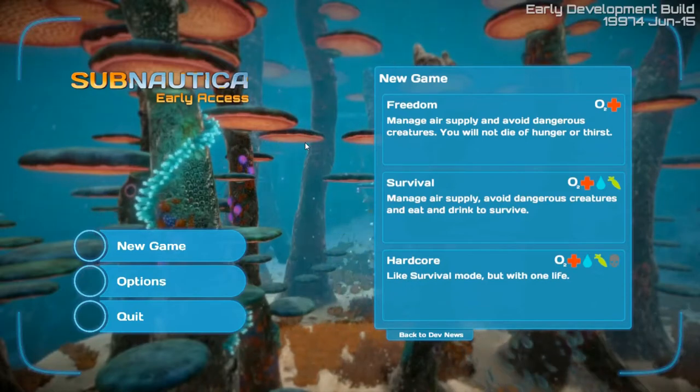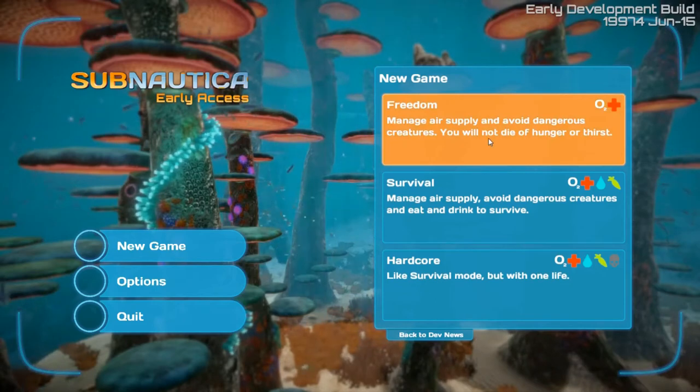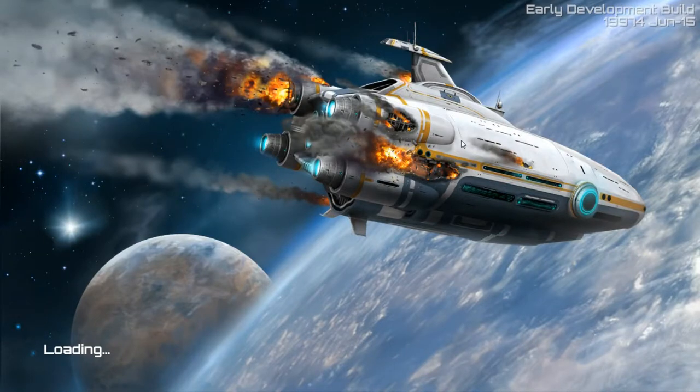Welcome back everybody. Today we're taking another look at Subnautica - this is early development build 19974, June the 15th. I'm gonna check out freedom mode mainly because I'm not playing survival. There are a couple of admin commands I want to check out, see if they work, and just generally do a bit of exploring.